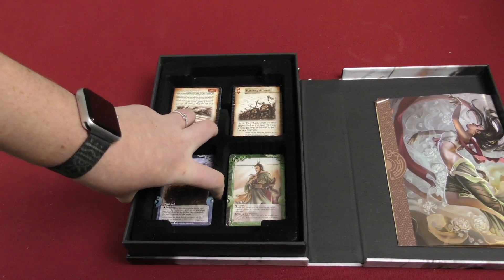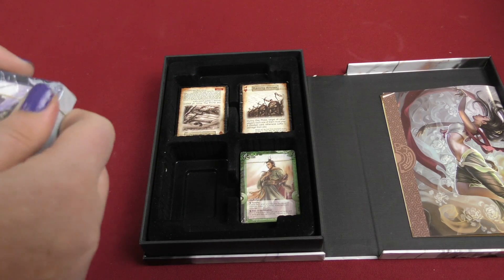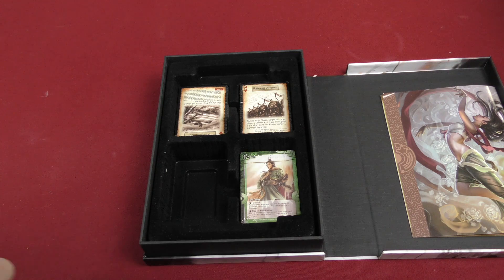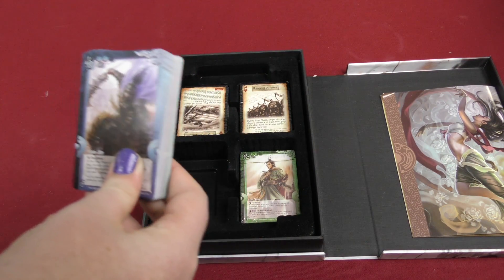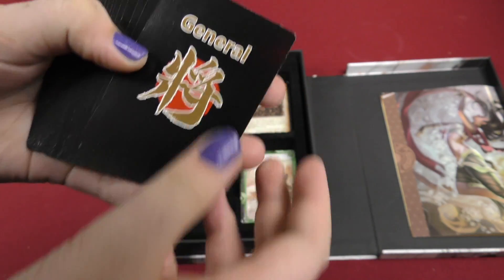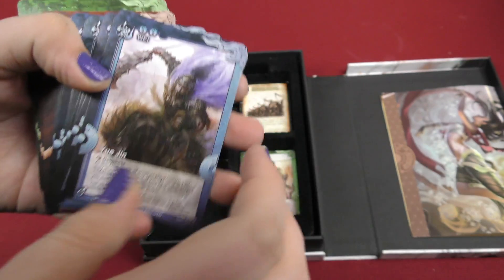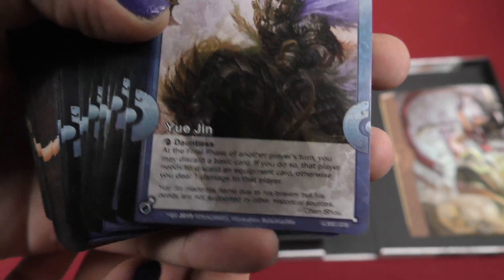Then we also got cards in this box. Let's open this up and see what we got. So these are the general cards — and do you know how I know? It says 'general.' So we have different general cards with lots and lots of tiny text at the very bottom.